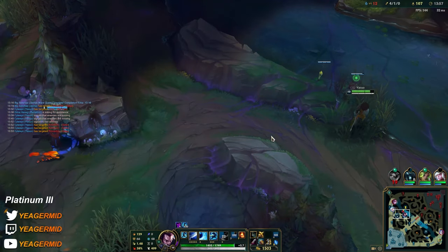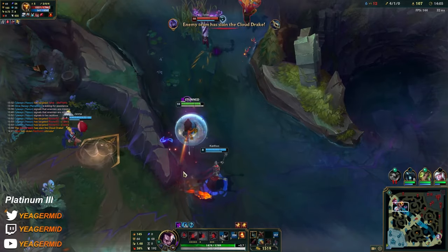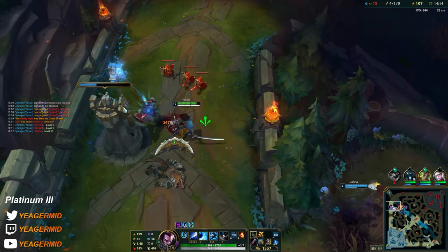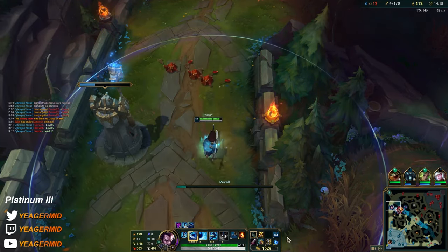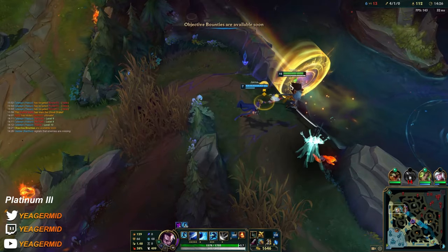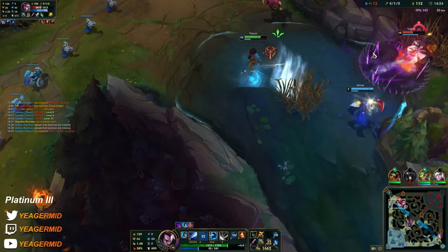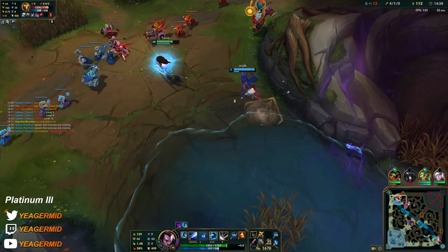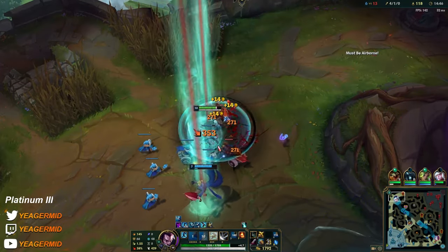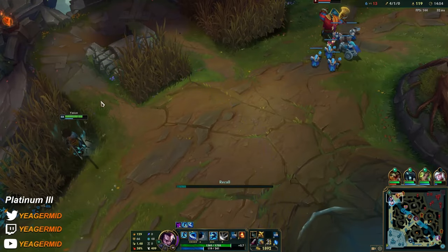They have just the fact that they have a free crowd control assault they can use when they're ahead. But honestly I hate having Renekton on my team — it's always the same.